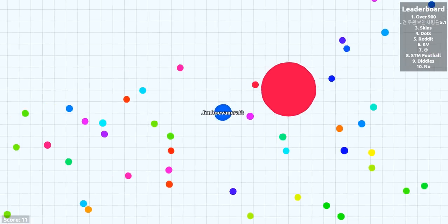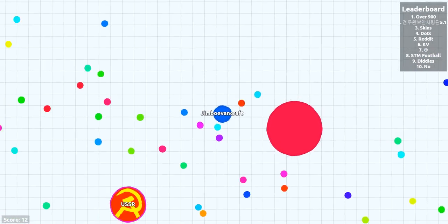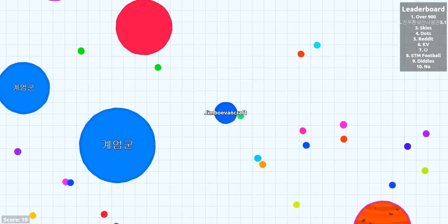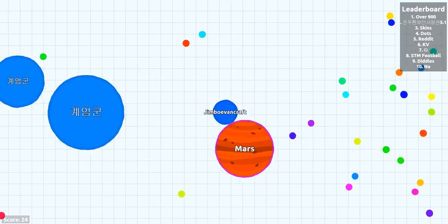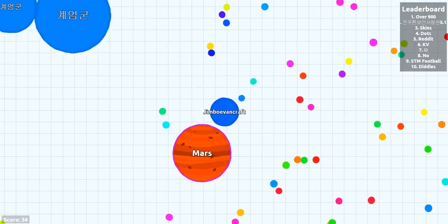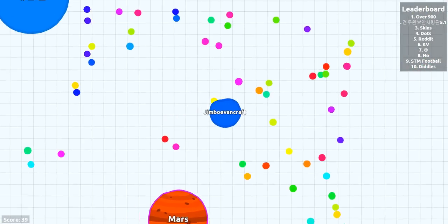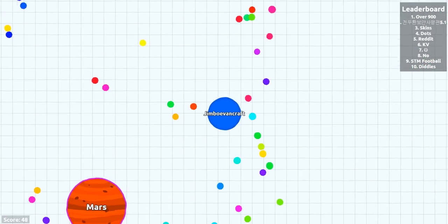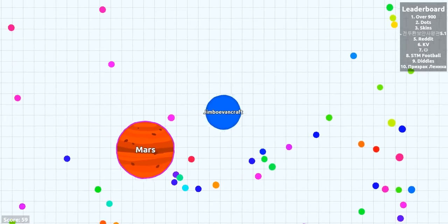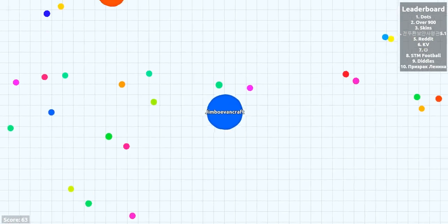So first of all, when you start off, you want to start collecting all these different colored things. You want to stay clear away from people that are bigger than you. You can also get a certain custom skin — like if you type your name as Mars, you get a cool cell skin, which is pretty cool. But I'll maybe do that later.